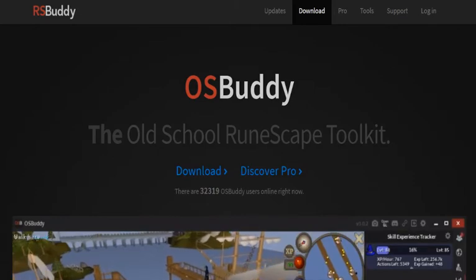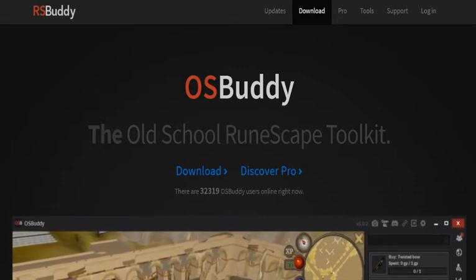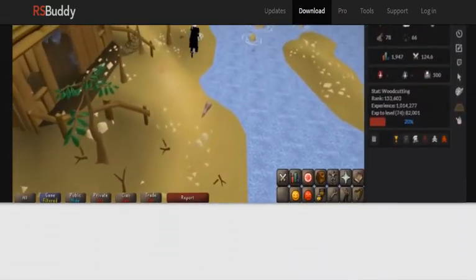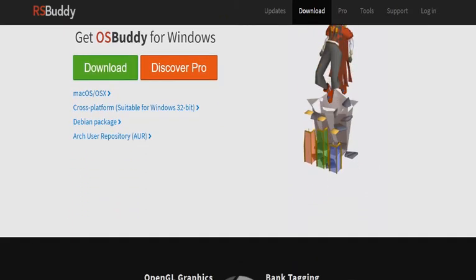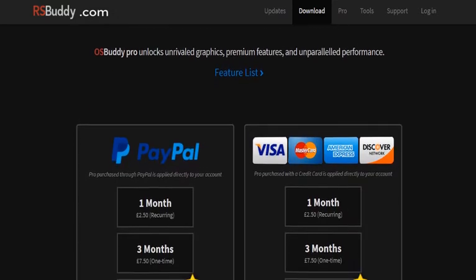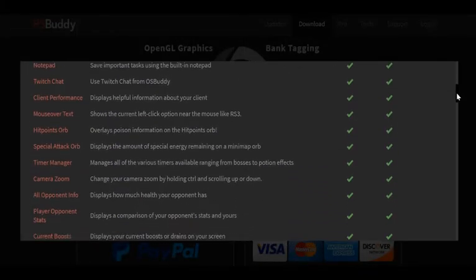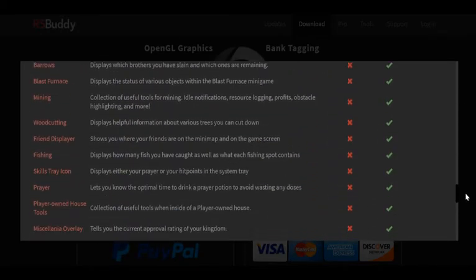One of the most popular third-party game clients for Old School RuneScape is called OSBuddy. OSBuddy is simply a tool that gives you a lot of added features to help you maximize your game experience — features like showing text on the ground for expensive items, or placing click markers on your screen so you know exactly where to click for a certain task. You can download OSBuddy at rsbuddy.com. The client is entirely free of charge unless you want to pay for the pro package, which costs two euros per month. You can see a side-by-side comparison of free versus pro on their website. I myself pay for the pro version because I personally really enjoy the added benefits.